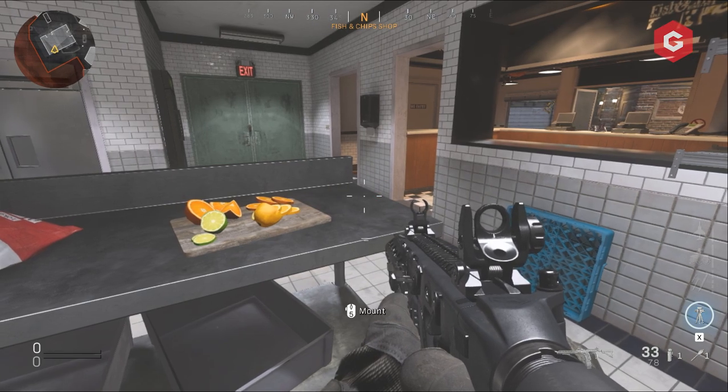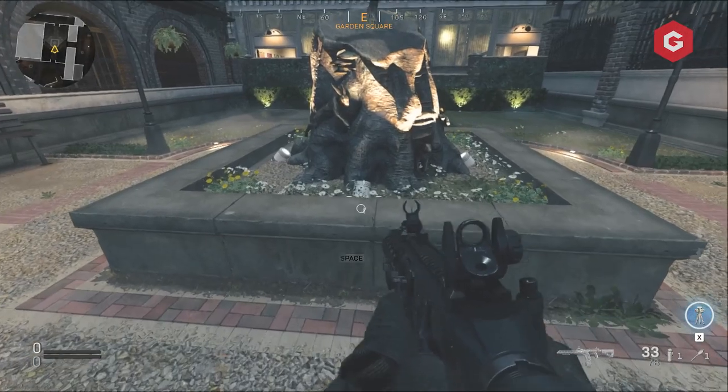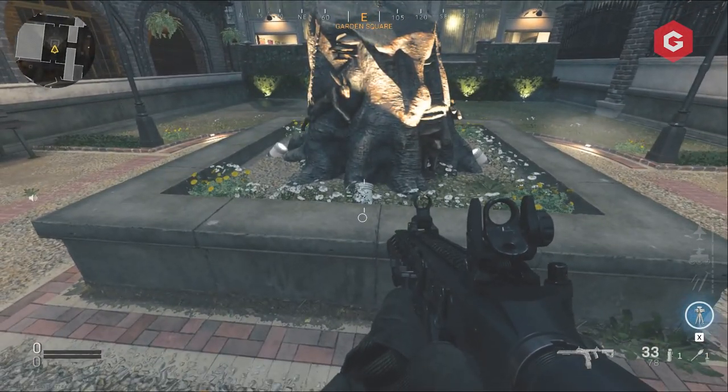This will cause a cheese wheel to spawn somewhere on the map, which will also need to be picked up. Now place your cheese offering at the foot of the Pied Piper statue in the park and enjoy the quite unsettling pyrotechnics.